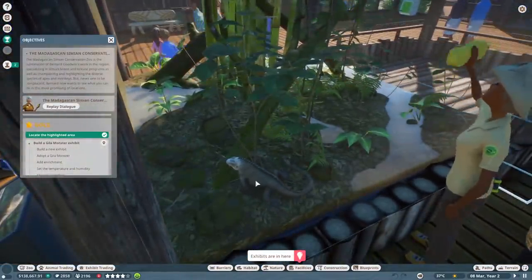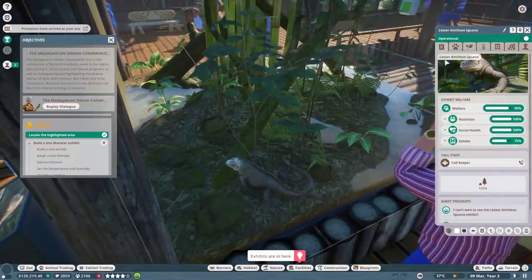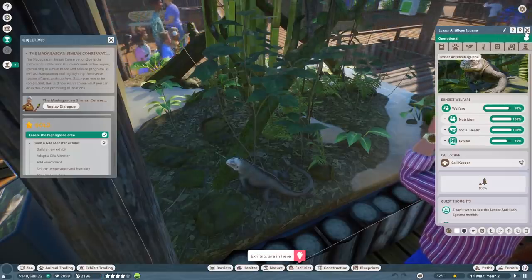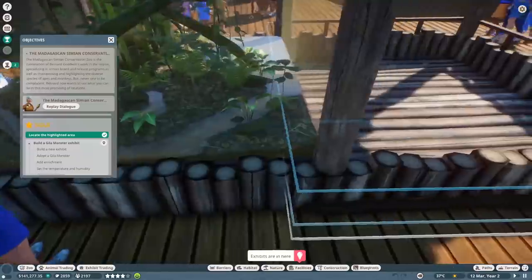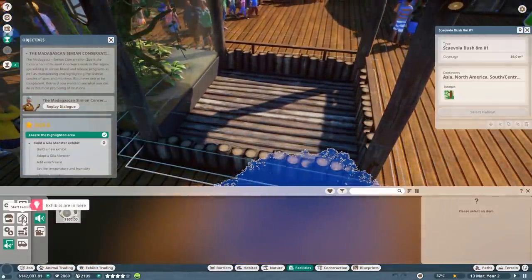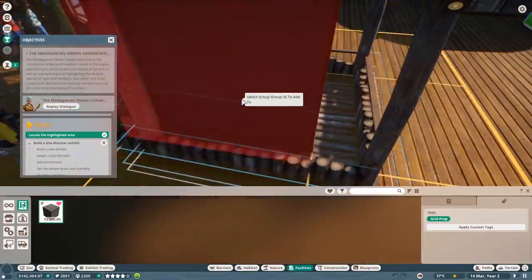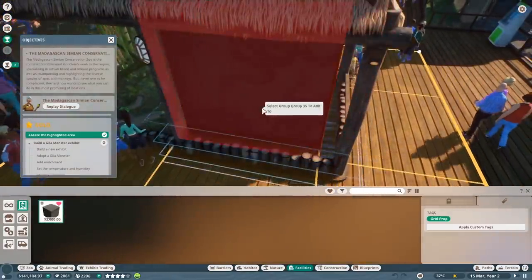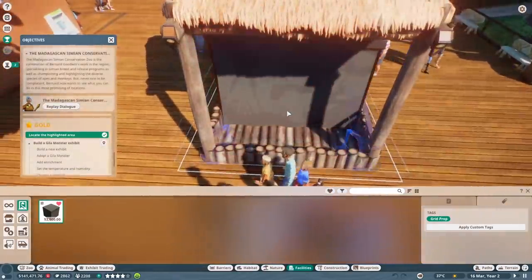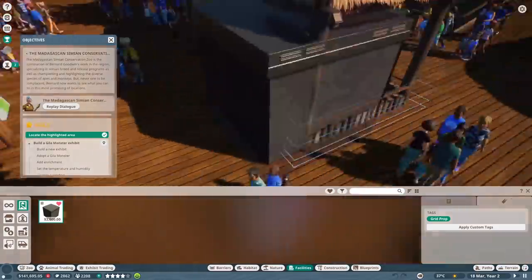There he is right there - like an iguana or something. That is one thick boy! That is a lesser Antillean iguana. Lesser? Why is he so lesser - oh maybe he's lost some weight. Good for you, strong and independent! Alright, let's go to facilities, let's go to exhibits. They've lowered the price - it used to be five thousand. Let's pop this in then and see what we can do here.